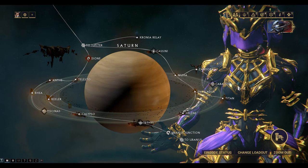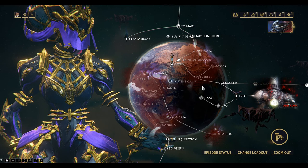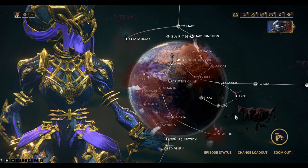Let's take a look at the star chart now. You'll see that the Kuva Lich will take over one of the planets — they usually start with Earth. These are the missions you have to do on this infected planet to take down the Lich. We'll cover that off in the next episode.